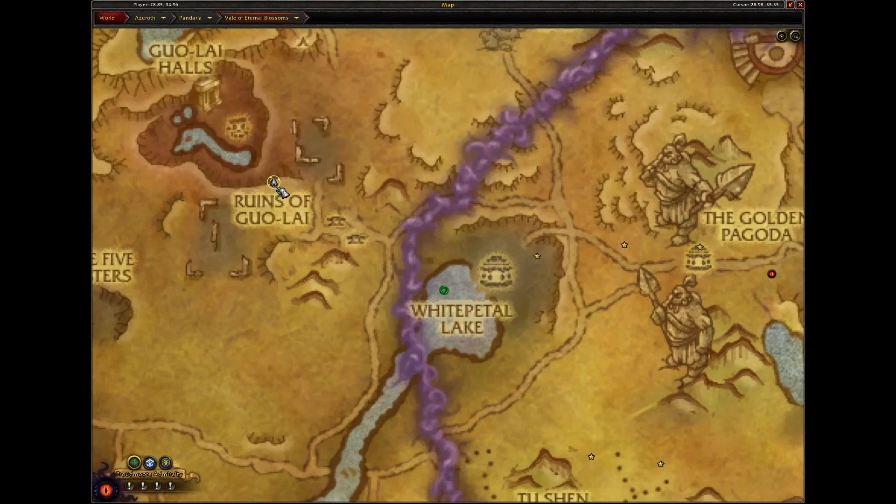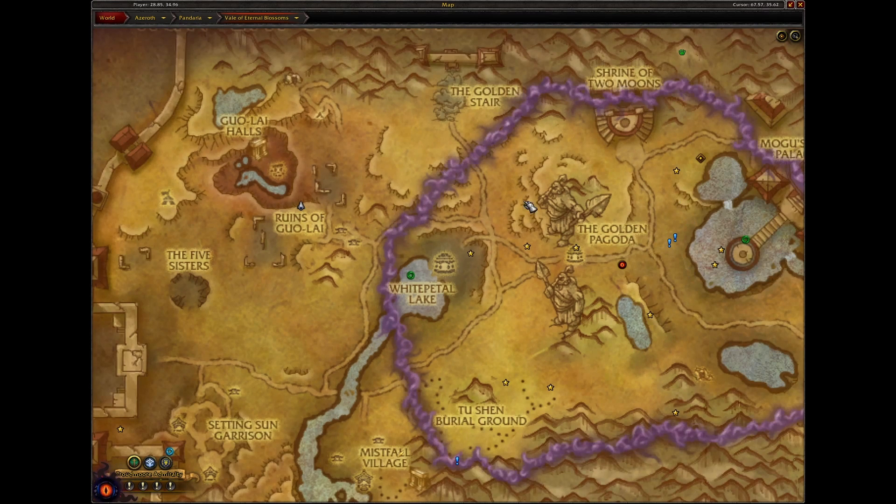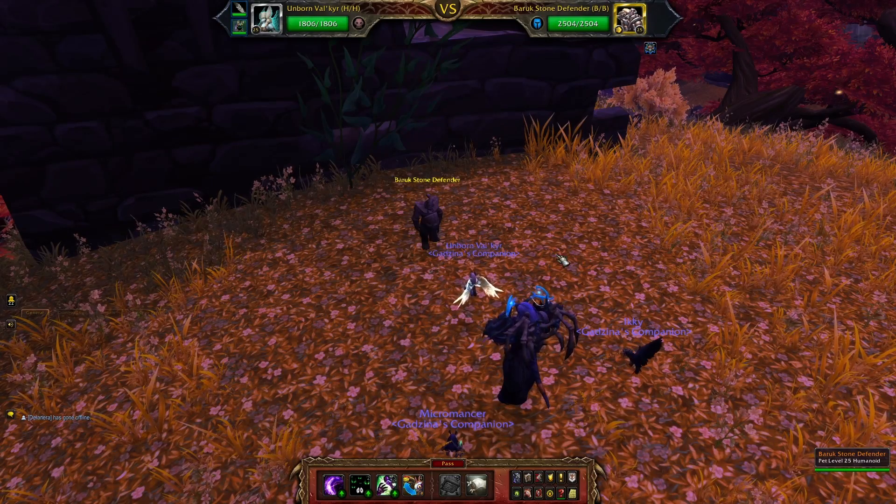Baruch Stone Defender can be found here in Veil of Eternal Blossoms — obviously the new one. It doesn't matter if it's under the N'Zoth invasion or just regular invasions here. It's always here.